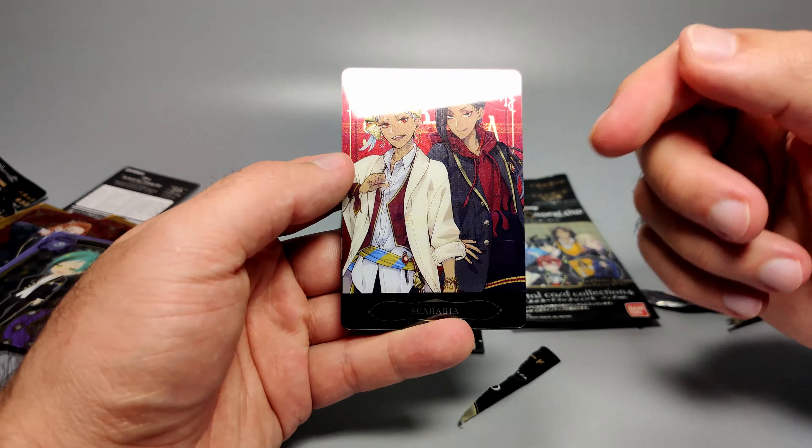We've got Epel Felmier of Pomfior — I love the purple background. Let me bring out Vil as well because the purple is beautiful. Here's the reverse side of Epel, and then an SD card of Edea. Not really feeling that SD card. Next pack — give me a solo of Jamil please. We haven't seen Deuce Spade before — he's got the eye of the suit on his eye, nice red waistcoat, looking very formal. Then we've got Azul in SD form.